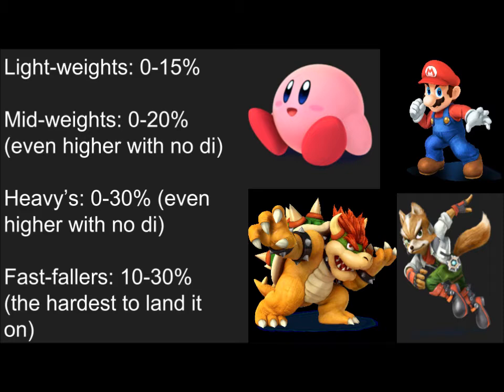Once you try to get that down air on fast fallers, you're more than likely going to get the spike at first. It's better to go for something like down throw, forward air, and re-grab, so you already have some percent on them, and then go for the down throw footstool combo.